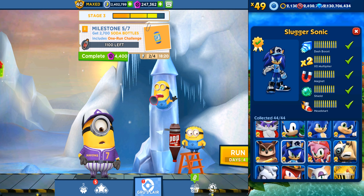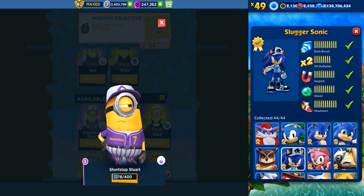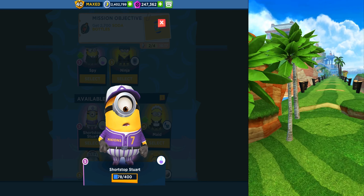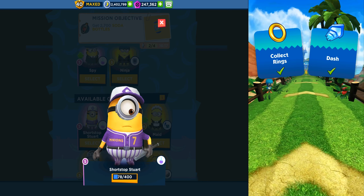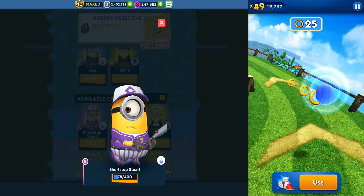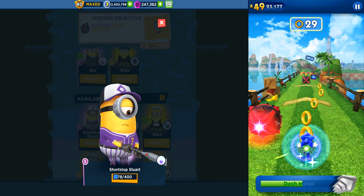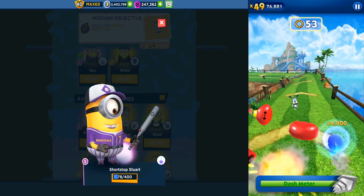Hello and welcome back to All Kind Games. Today we are playing Despicable Me Minion Rush versus Sonic Dash, and we have two authentic characters. On the left side we are playing with our Shortstop Minion, and on the right side we have Sledger Sonic. Today is March 9th and all these games are freshly updated — the video is very new, recorded and freshly uploaded.